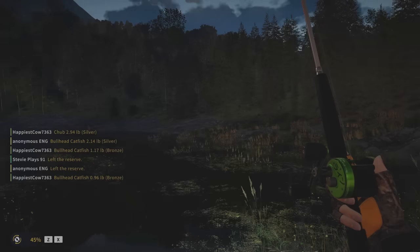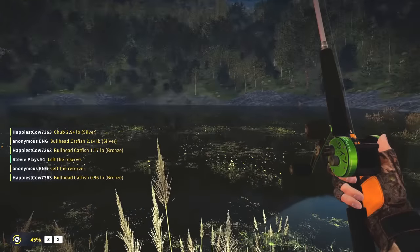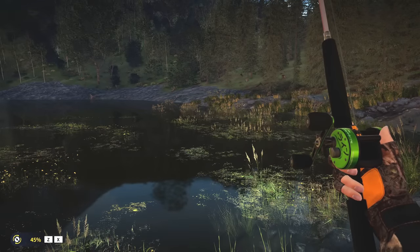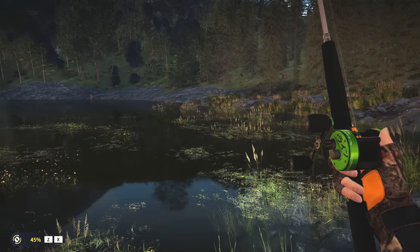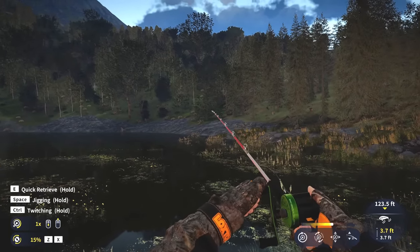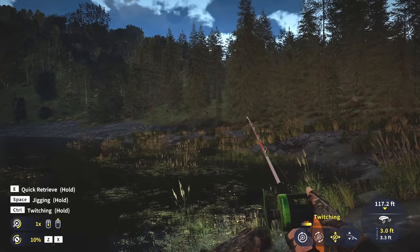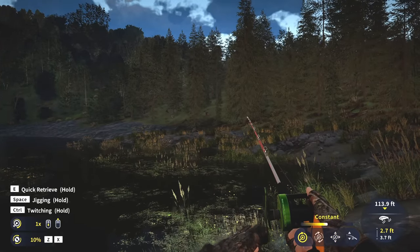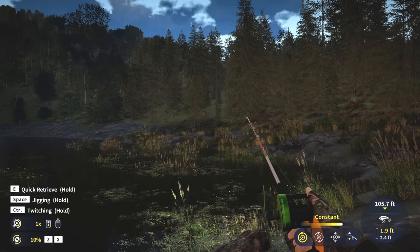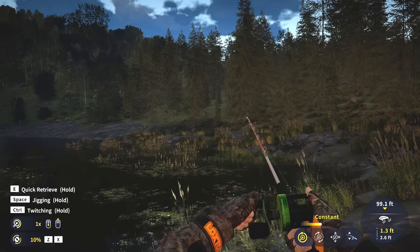In an area like this, there's not really anywhere he could run to take all the line off your spool and snap it. So even on really low tension — even if you had drag down to 10 or 15 percent — you just keep tension on the rod. It's going to take a lot longer and a lot more patience, but it can totally be done when fish are in areas like this where there's not just endless water to run to. That's the best way to catch legendaries on lighter tackle.